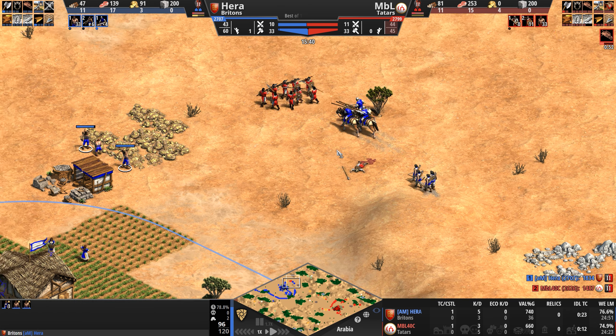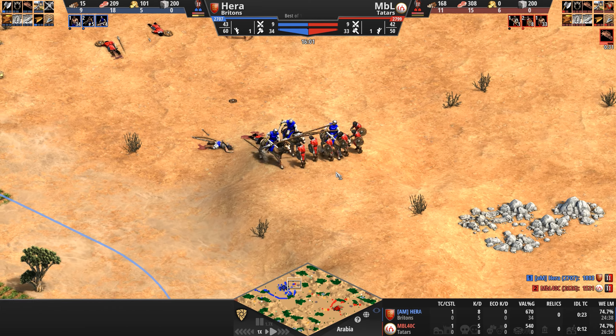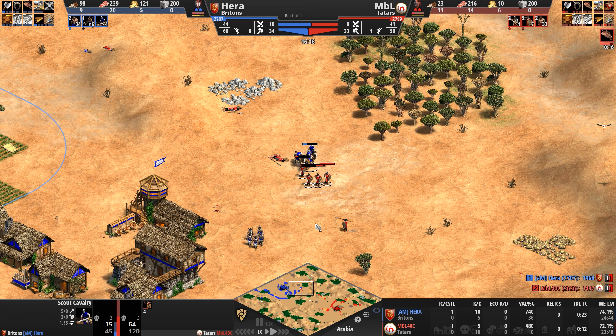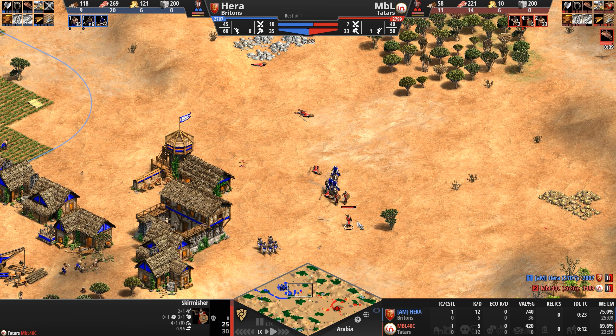Getting in as close as possible to the villager — will he lose her? Army supply in favor of our Tatar, who is now housed at 45. Hera's got 60 supply but only 42 taken up. He loses another scout — the weak one — but forces MBL to make a choice: does he go after the archer bait? In any event, all of these skirmishers are going to die — this is a one-way trip. 0.96 movement speed versus 0.96 means no unit has an advantage over the other.